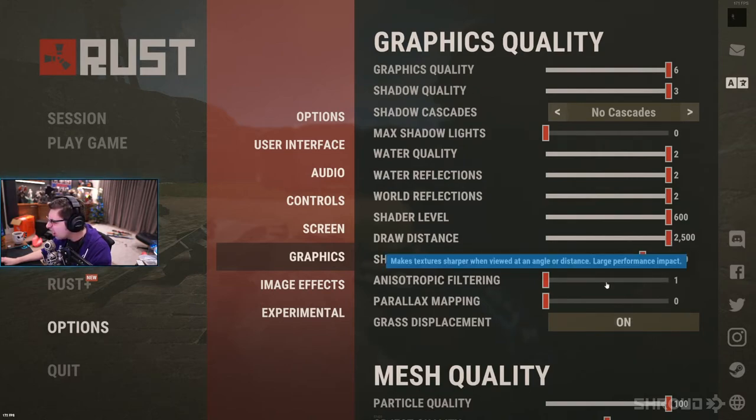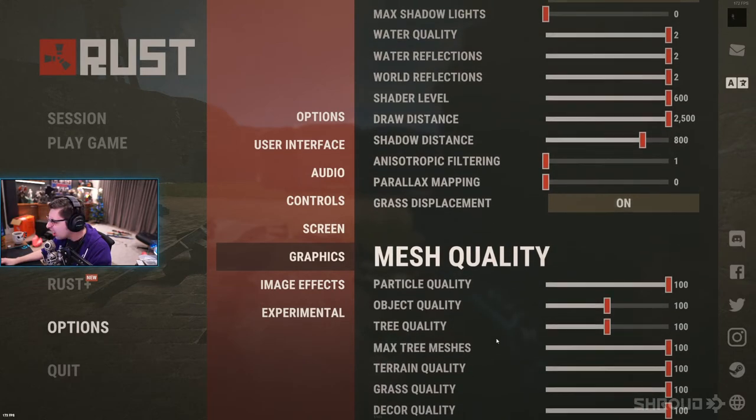Everything off. Once you get to grass displacement, you put it on. Everything off on mesh quality except object quality. Tree quality and max tree meshes are all the way up.